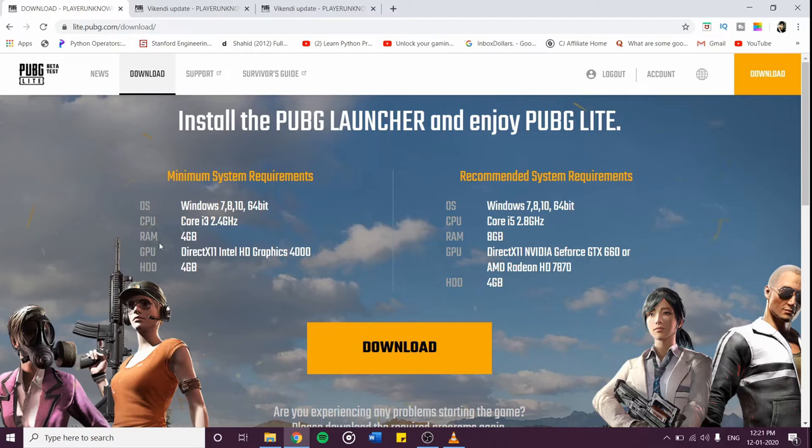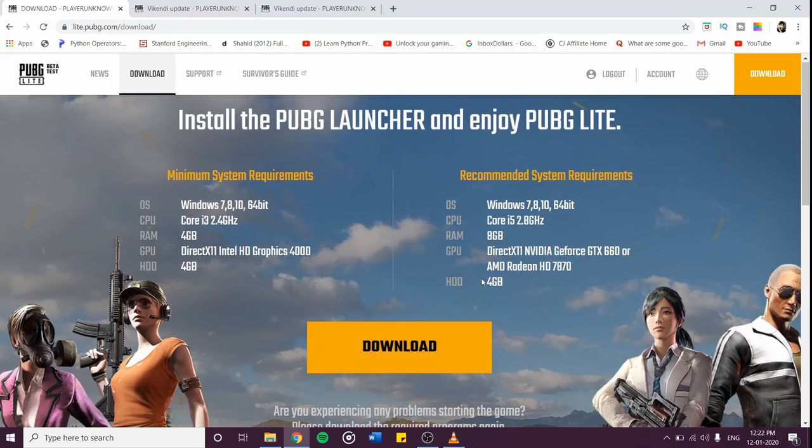Now I will tell you the specs for what you need to play PUBG PC Lite on your desktop, computer, and laptop. Here are all the minimum requirements: 4GB RAM, Windows 7, 8, or 10 (64-bit). The recommended specs require an i5 at 2.8 GHz, Nvidia GTX 1660, and AMD Radeon HD 780.